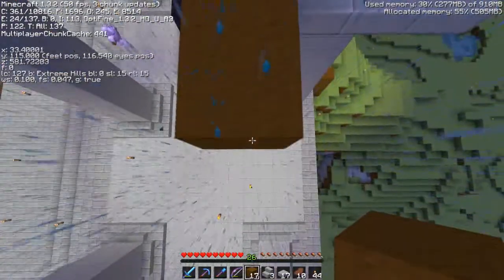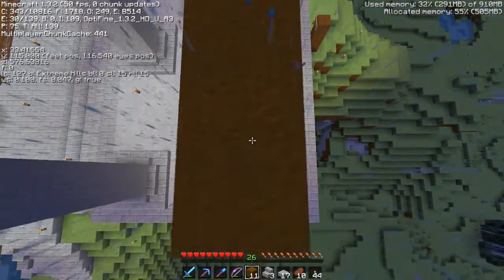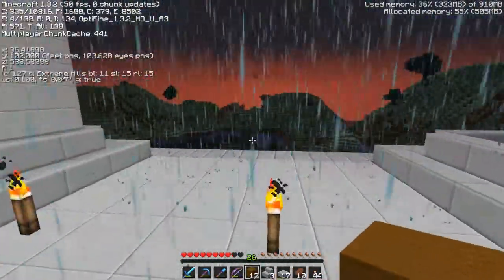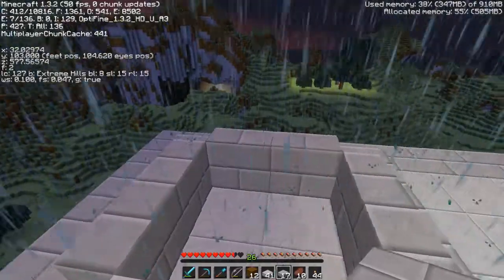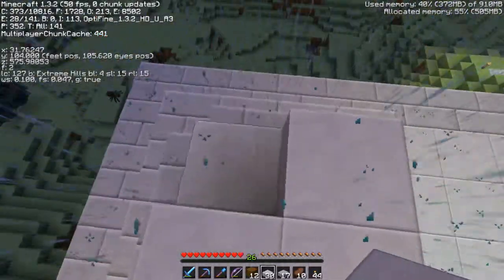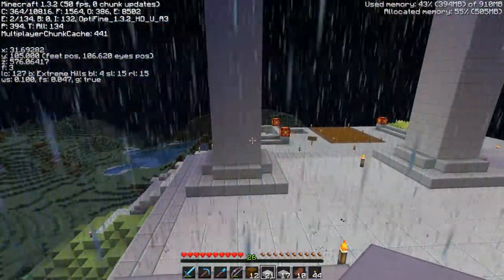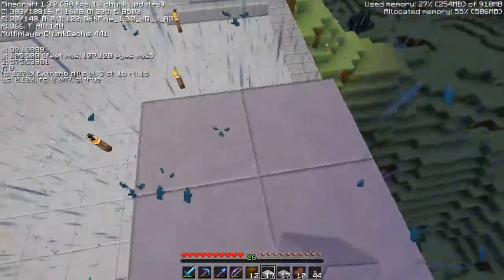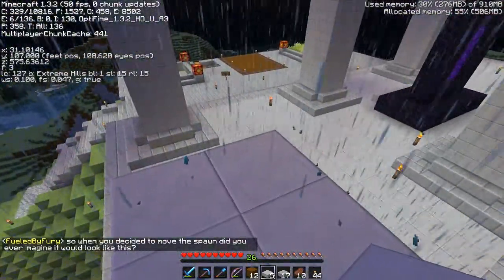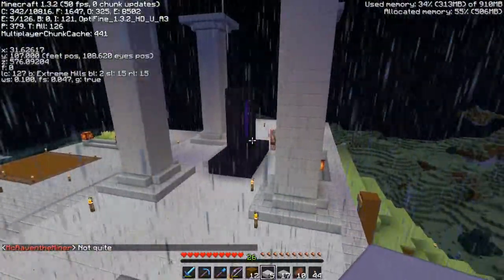I wanted to talk about something — it looks like the new snapshot is out: 12w38a I think. For future reference, if you're watching this video in the distant future, we're now on Minecraft 1.3.2 — that's what the server is running on. The snapshot 12w38 just came out and I'm really intrigued about some of the stuff in it — though I'm not too keen on some of it. One of the big features is they've added witches and bats. And Fury — when you decided to move the spawn, did you ever imagine it would look like this? Not quite!